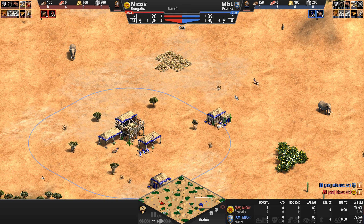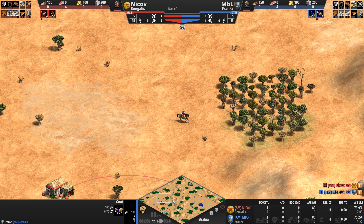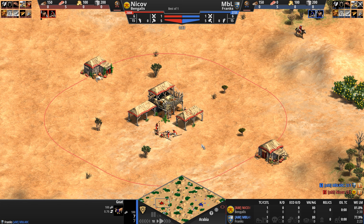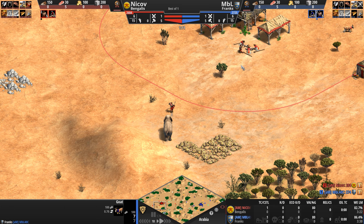Now while the players herd their huntables and explore their immediate surroundings with all manner of livestock and scout, and try to go up to Feudal Age as fast as possible, let's take a look at the civ matchup. We'll be watching today the Bengalis — an elephant civilization through and through. All of their elephant units take less bonus damage, are more resistant to conversion, and can be upgraded to attack 20% faster.